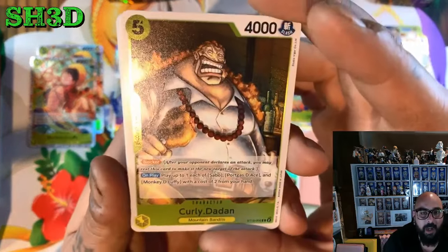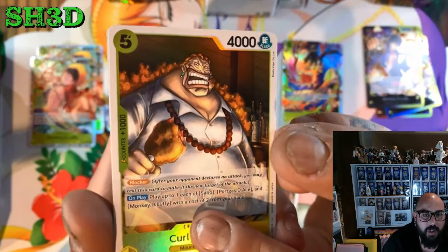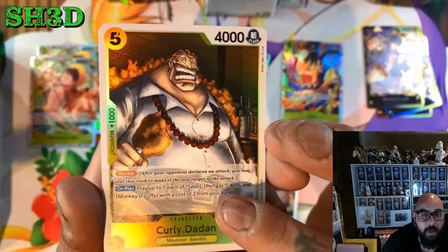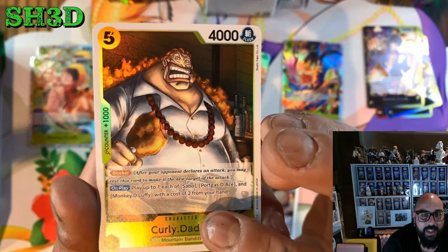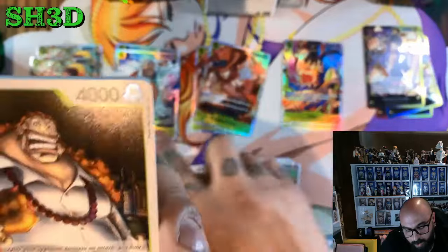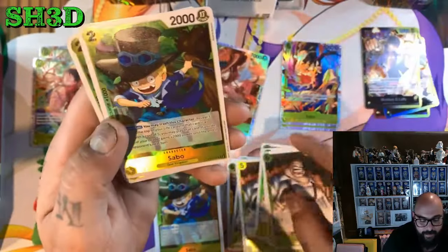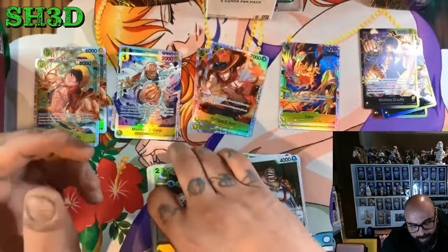We got Curly Dadan, another blocker. On play, you may play up to one each of Sabo, Portgas, and Monkey D. Luffy with a cost of 2 from your hand — so you need low cost, and these are not low cost. We got four Curly Dadans.